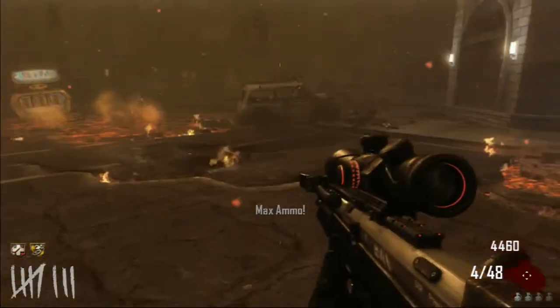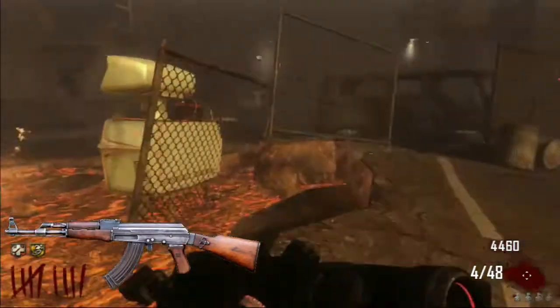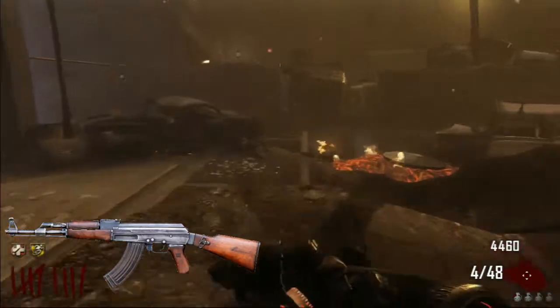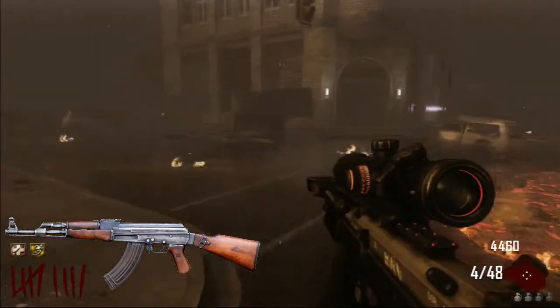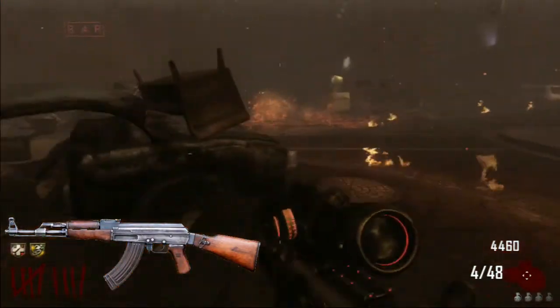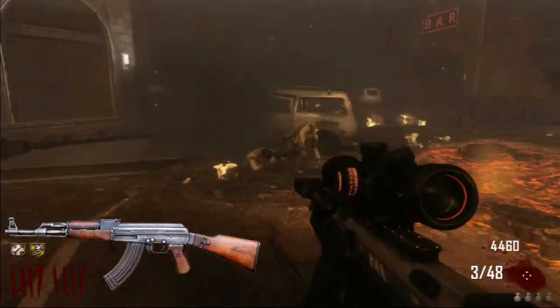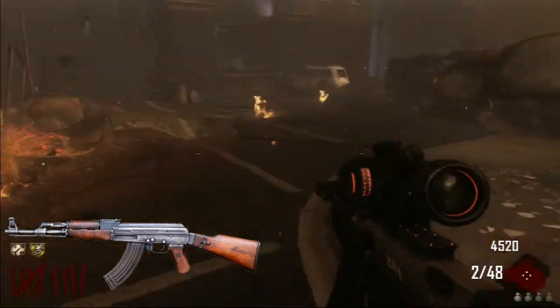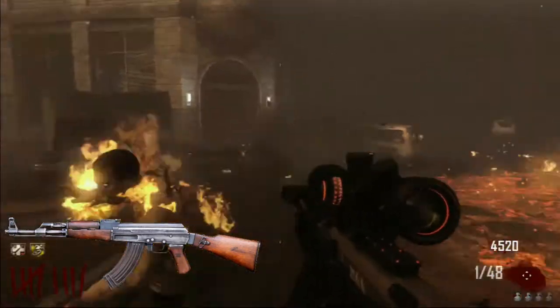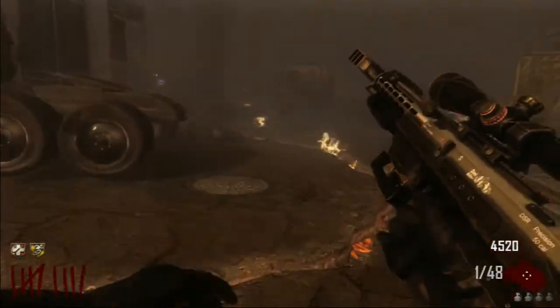Moving on to number 4, which is the AK-47 from Mob of the Dead. I love the AK. If you haven't seen my wall weapon video, then you should — I mentioned in that one that I love AK variants, and the AK-47 is just awesome. Obviously that's got to make it on the list. It's only found in Mob of the Dead, sadly, but I like Mob of the Dead so it's all good.